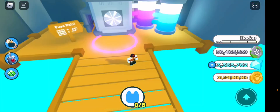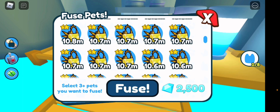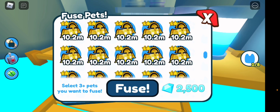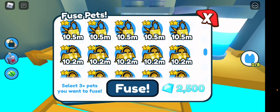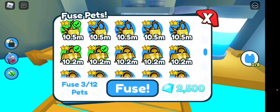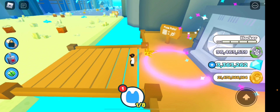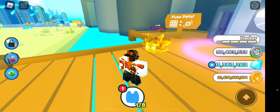For this fusing method you're only going to need three pets. Let me unequip all my pets so you can see what I get. You will need one gold stallion — they have to be gold — and two gold snakes. That's all you need, literally three pets. Let's fuse them and hopefully we can get something.